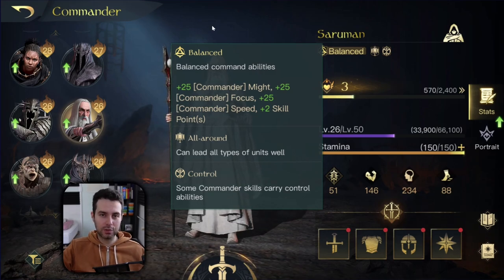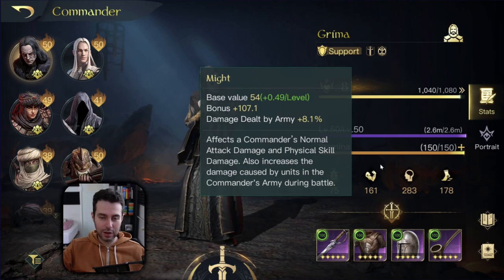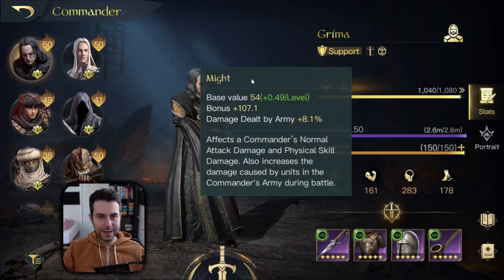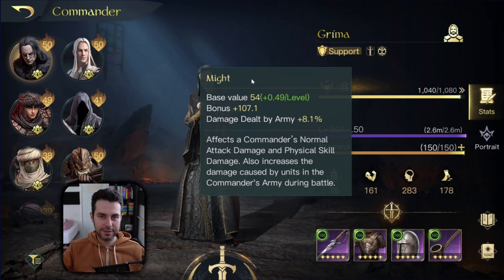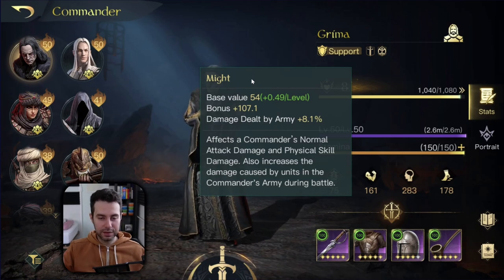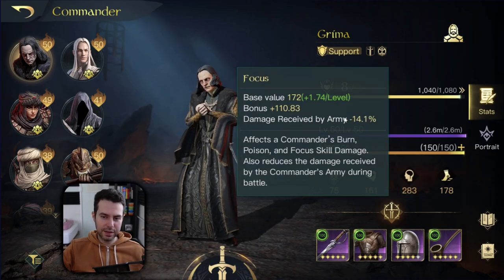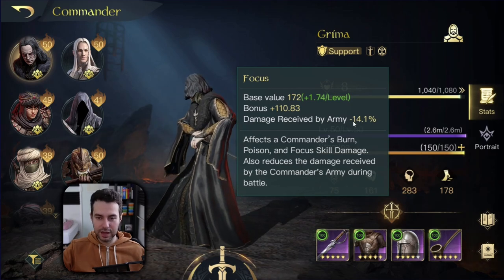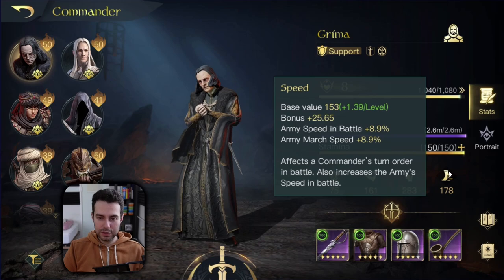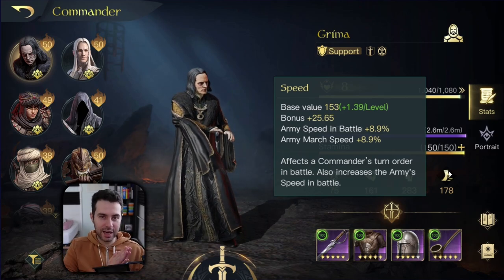Unfortunately Grima has received the support role and now we have to make the best of it. Looking at Grima's stats, it may look like he doesn't specialize in might at all — he doesn't have a lot of might but this is actually what you want to boost. He wants lots of might, not just to increase the damage of his army, but Grima himself has a respect 5 skill where he deals damage and that skill is boosted by might and focus. He also has lots of focus, giving him right now minus 14% damage received. His speed stat is very high, which is nice because he has lots of madness procs and needs to be faster to cast madness before the enemy takes action.